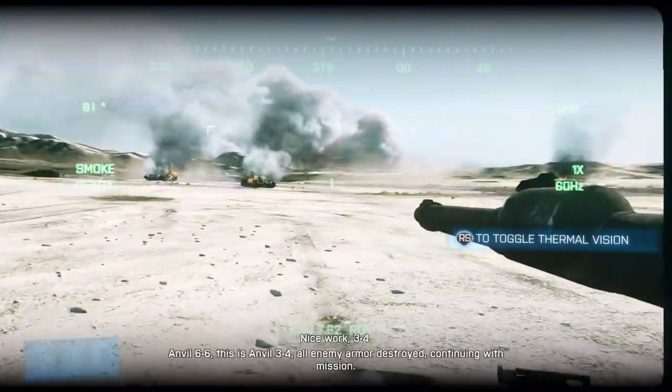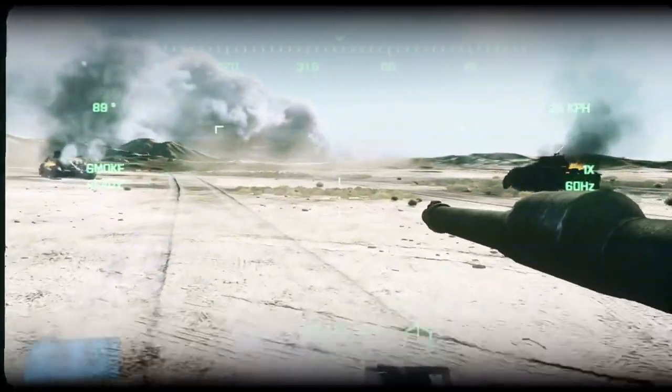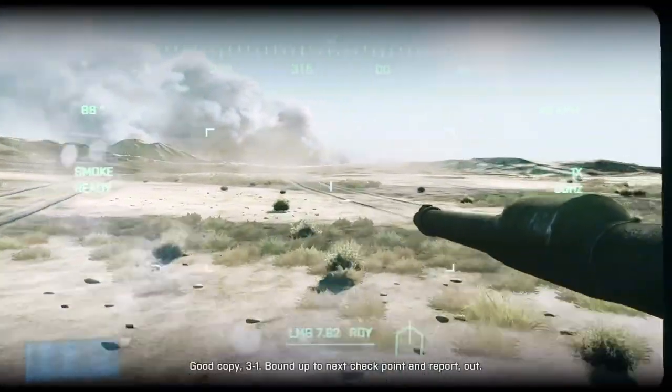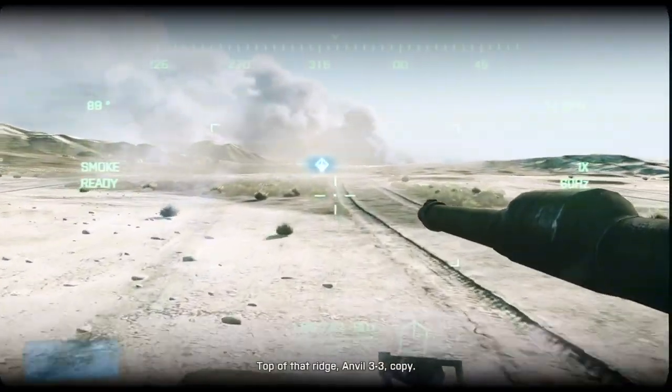Anvil 6-6, this is Anvil 3-4. All enemy armor destroyed. Continuing with mission. Good copy, 3-1. Move up to the next checkpoint and report. Out. Top of that ridge. Anvil 3-3, copy?